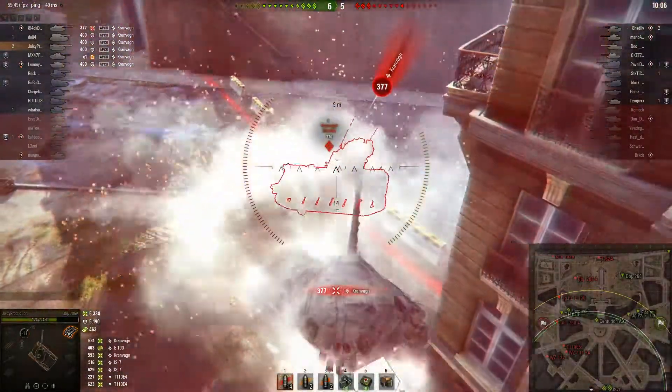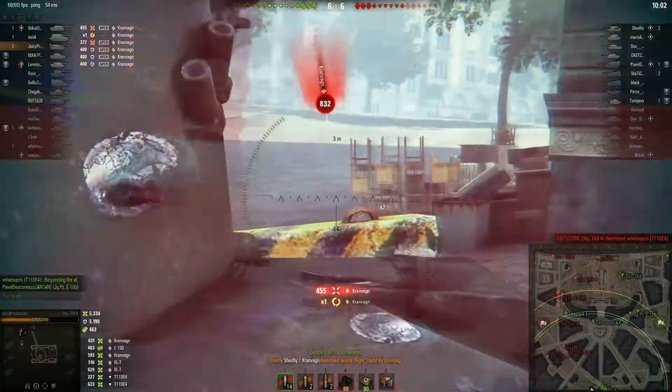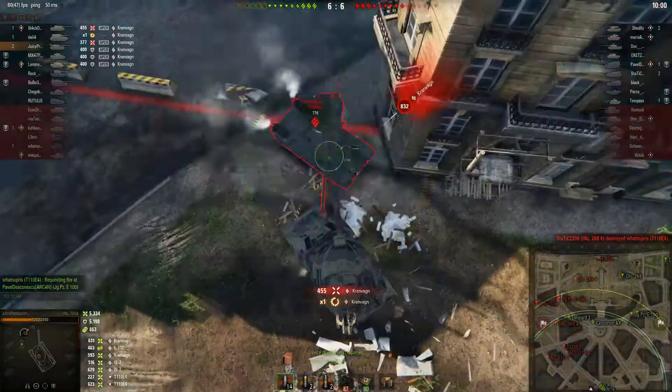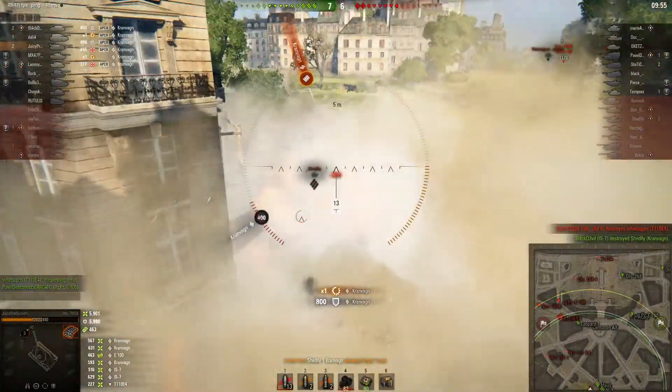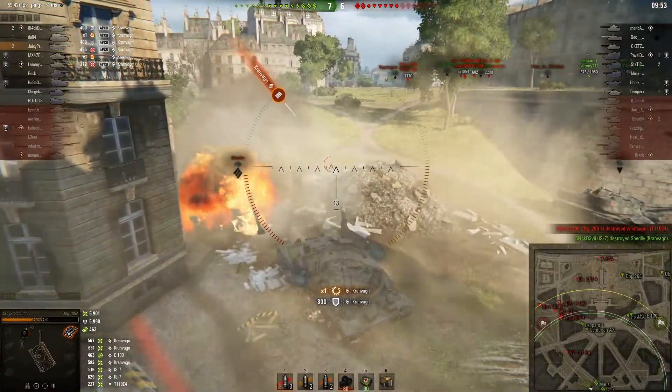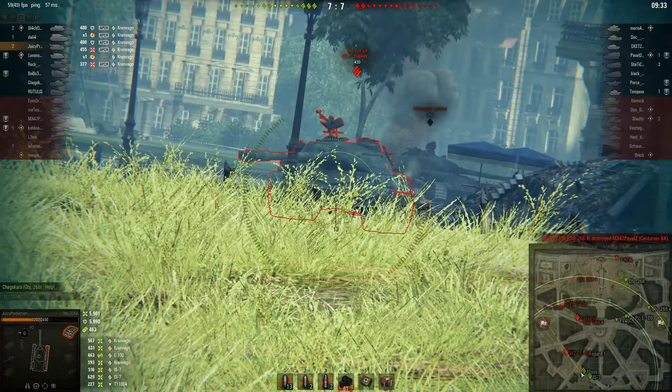For those of you that enjoy painting the tank, there are some tweaks inside that tab, including some more clickable spots for emblems and inscriptions. I don't know what that means, though — I had a look in the paint shop and nothing leapt out at me, so let me know in the comments down below what I'm missing.